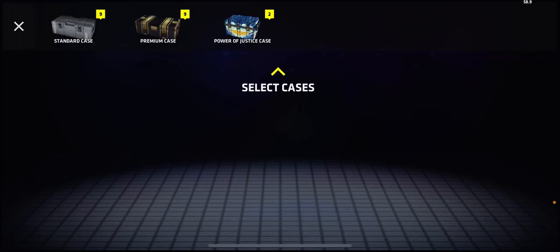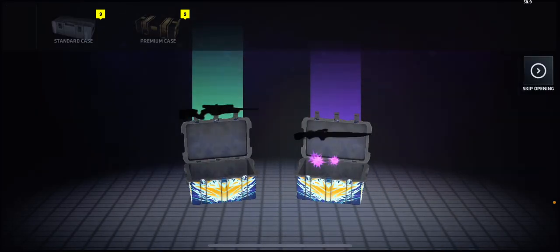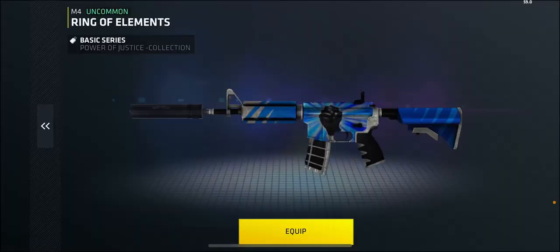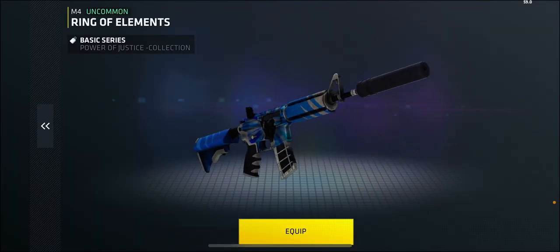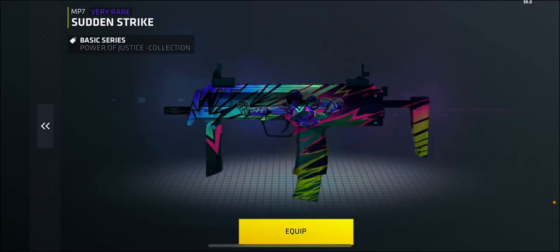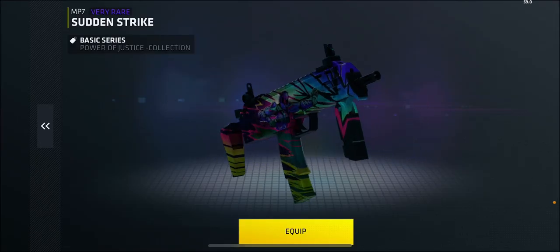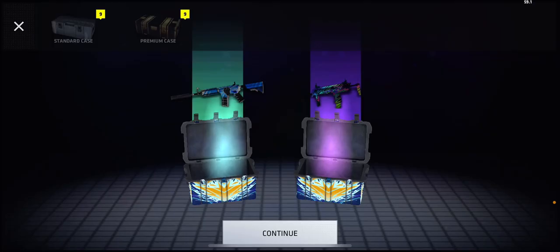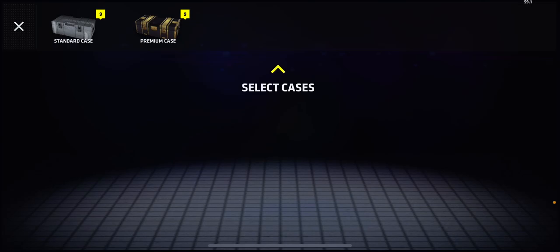Let's do two Power of Justice cases. Ooh, one of them's purple. Let's see what we get. Ooh, ring of elements — very nice, M4 skin. And ooh, sudden strike, Power of Justice collection. Very rare, so it's like a tier five. Pretty good.